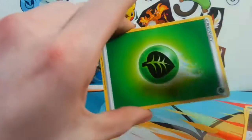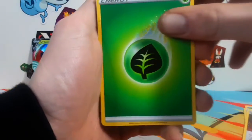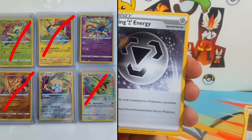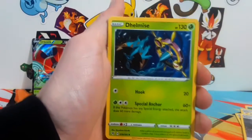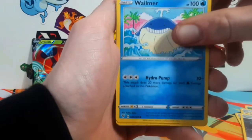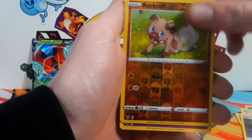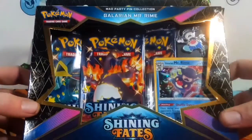Let's see if we can get one of the Amazing Rares that I don't have, or a chunky Pikachu. We're gonna guess electric — it's a grass again. I need the Jirachi and the Zacian, and then I'll have all the Amazing Rares from this set and from the Shining Fates set as well.